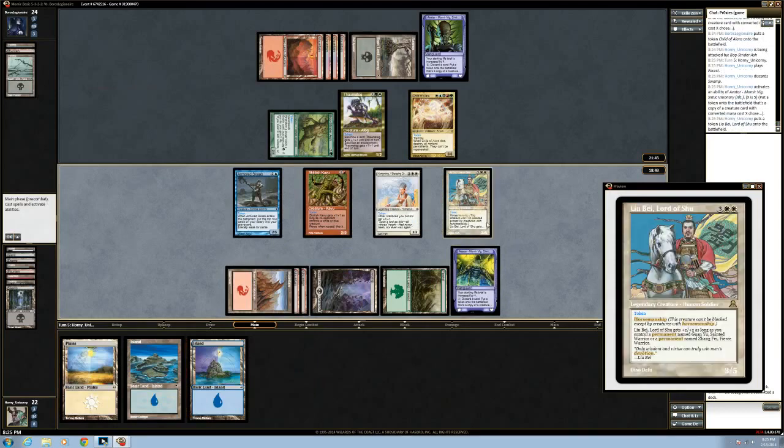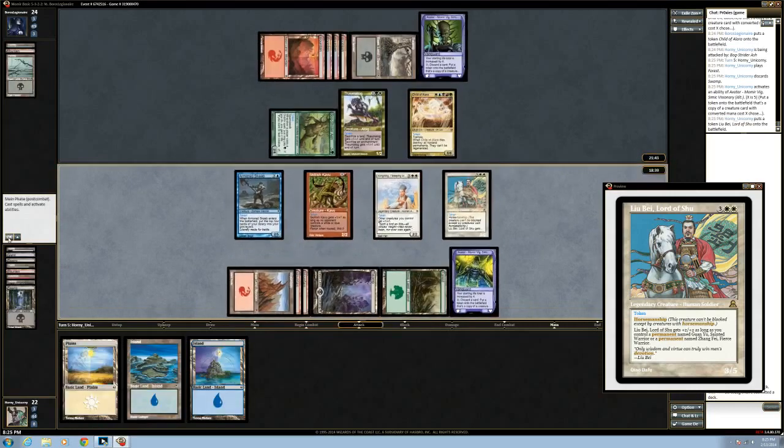Whoa — horsemanship! It's happened — we have horsemanship! Alright, we can't attack this turn. If he attacks, it's a tough decision because he has a two-four unblockable.